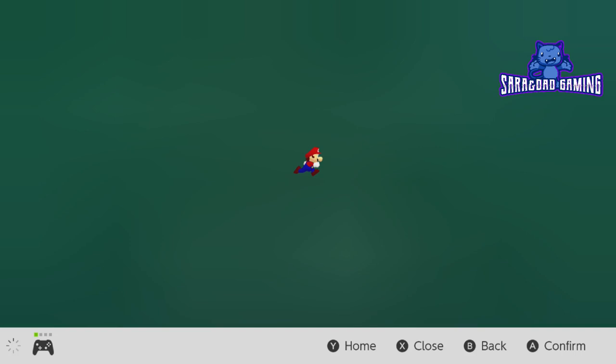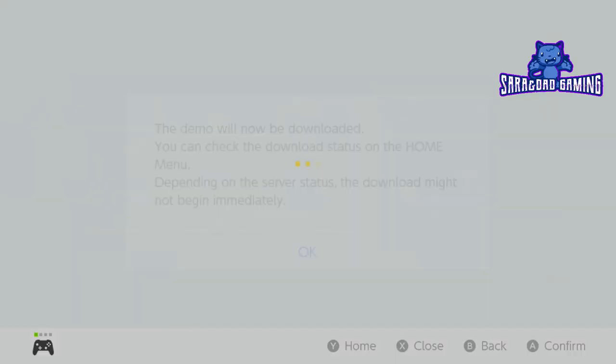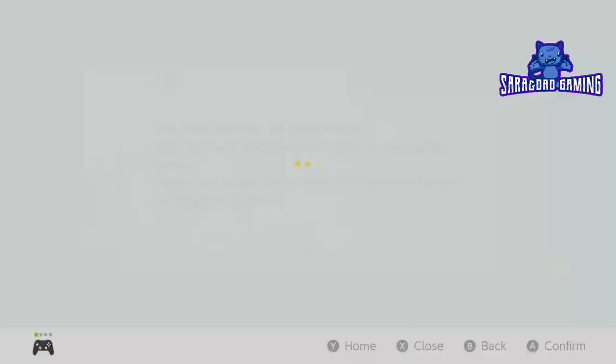Let's say I did want to download this game — I have seen it, maybe I really liked it. So I will press download here. The demo will be downloaded. You can check the download stages on the home menu. Depending on the server status, the download might not begin immediately. So I will just press OK. Now the game is downloading, so I don't have to do anything more.